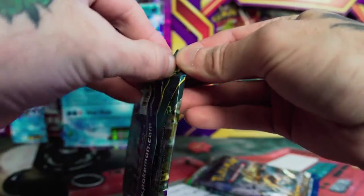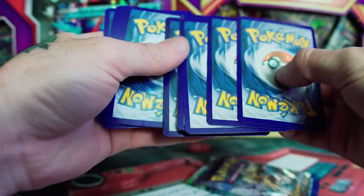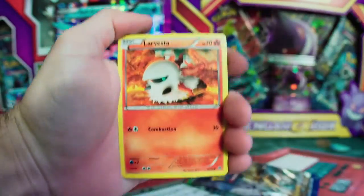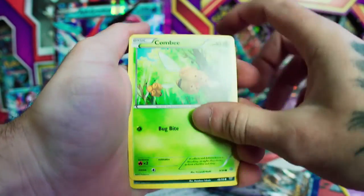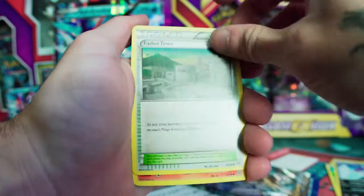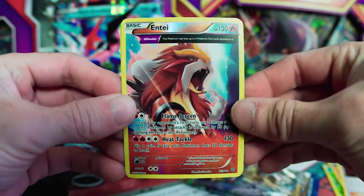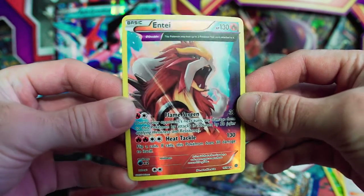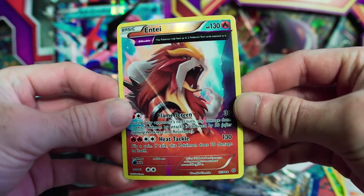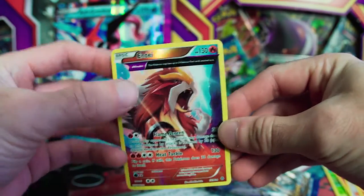Ancient Origins, and Ancient Origins. Starting it off with Larvesta, Cottony, Golit, Combi, Malamar, Faded Town, Flareon, Lysander. Look at that — that's a beauty right there, that's definitely nice and that is beautiful. Entei, that looks awesome. And the final card is just a Regirock. I really like that card a lot.